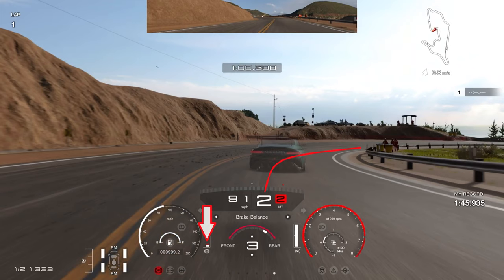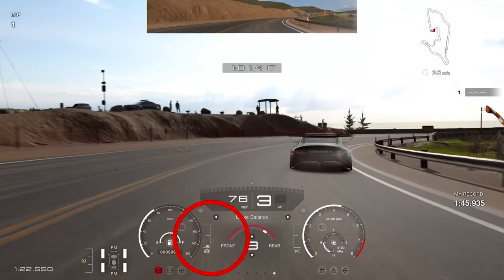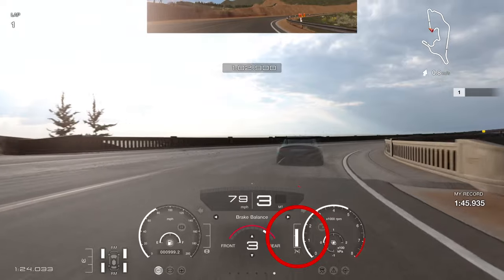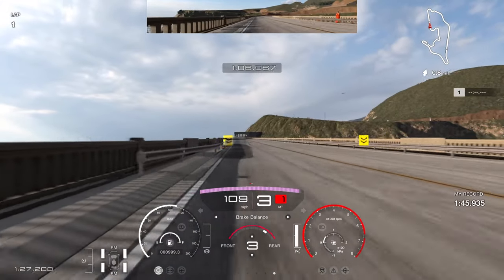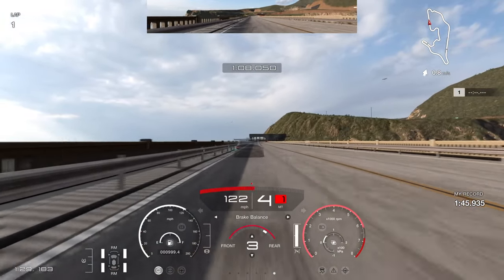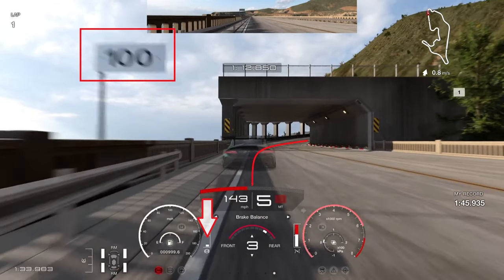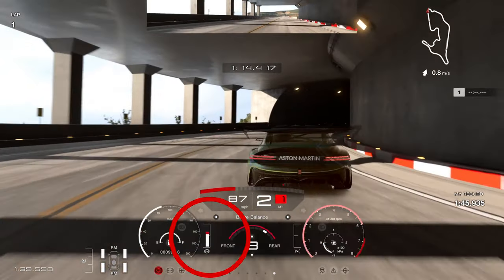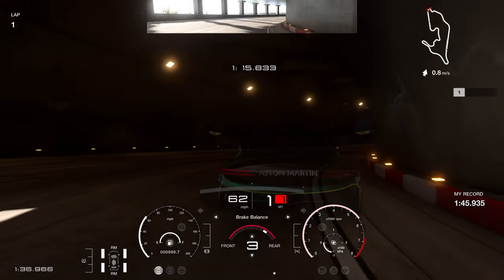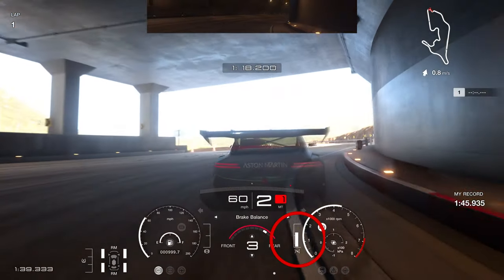Onto the brakes, let the car rotate with a tiny bit of trail braking before we put the power down. Not instantly onto 100% throttle - just be a little cautious so we don't lose the rear. Power up to the next braking reference: the 100 board on the left-hand side. Brake just short of that board and take a very tight line into the tunnel approach and all the way through, keeping close to the right-hand side so the camber doesn't run you wide.